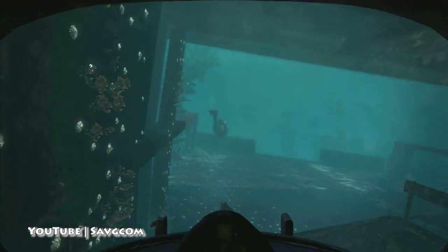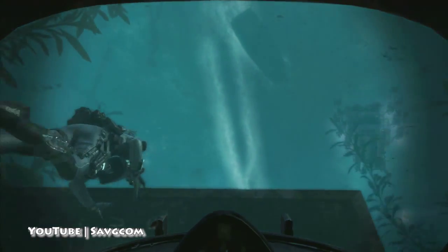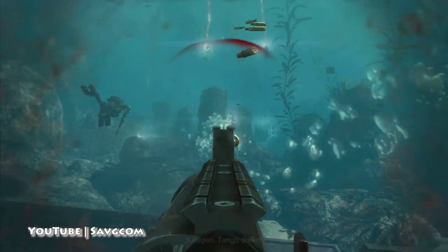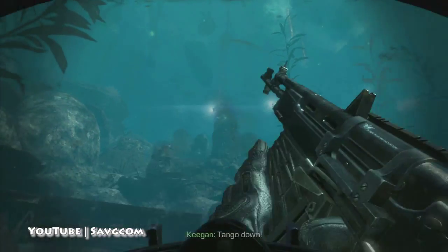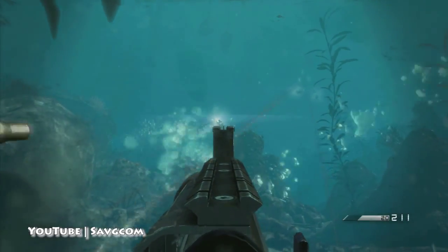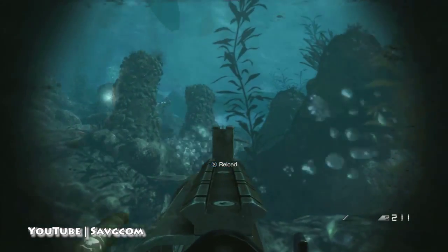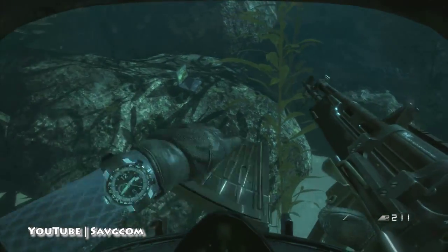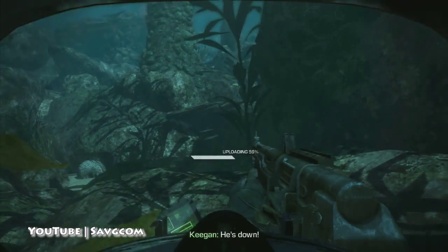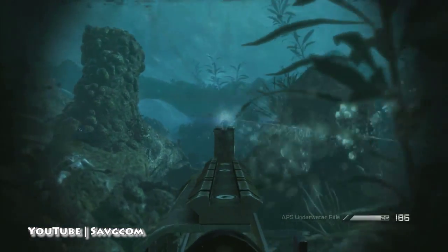Into the Deep. This is after we have sunk the ship. You're going to come to the front of this ship, do your underwater fighting, and then the intel is to the right on some rocks right past this ship — immediately to the right. I don't know who put that there or how it still works, but that's a pretty nice laptop if I do say so myself.